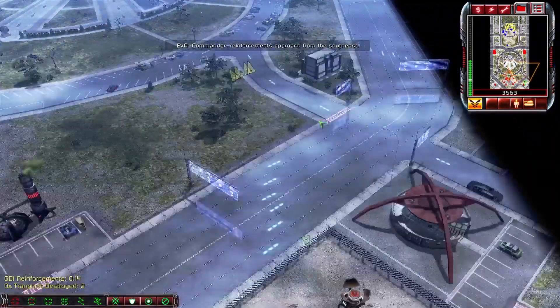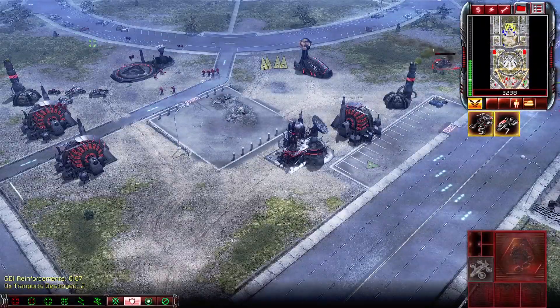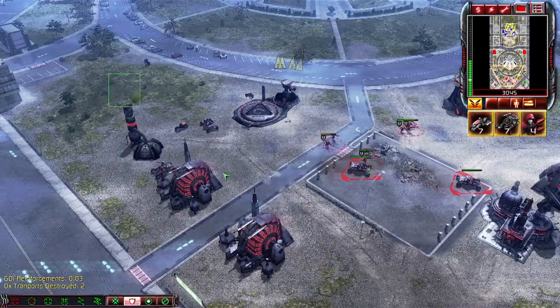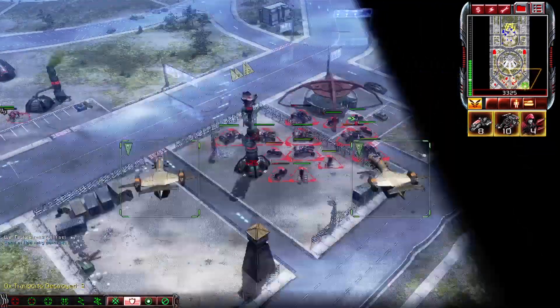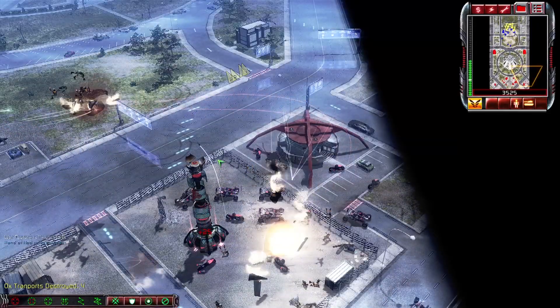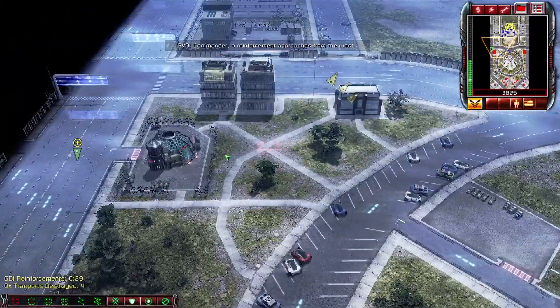We've already seen the effectiveness of attack bikes and buggies against orcas and such, and you're kind of getting another lesson in how efficient they can be at that. It's also pretty important to note that you will want to focus on getting vehicles rather than infantry, because while these orcas do move slowly, if you aren't placed properly, you just won't catch them.